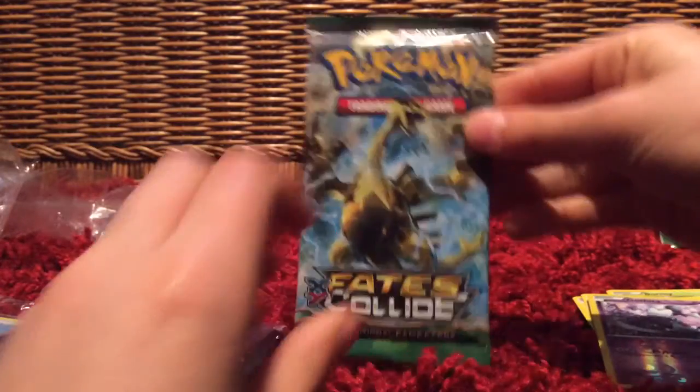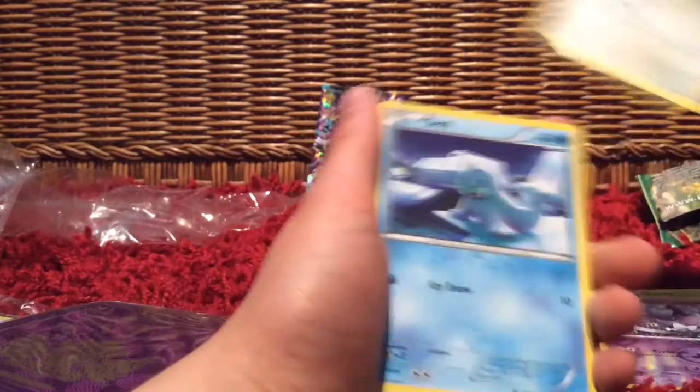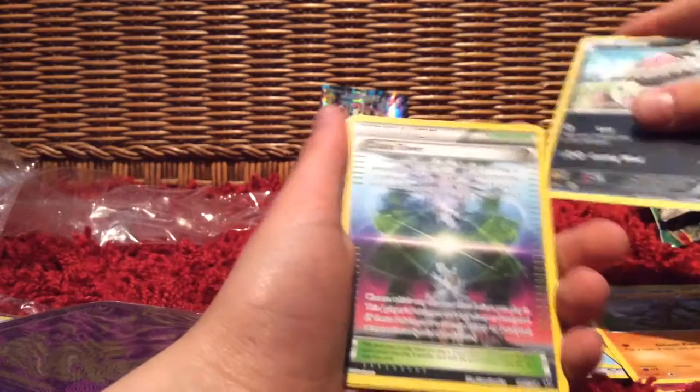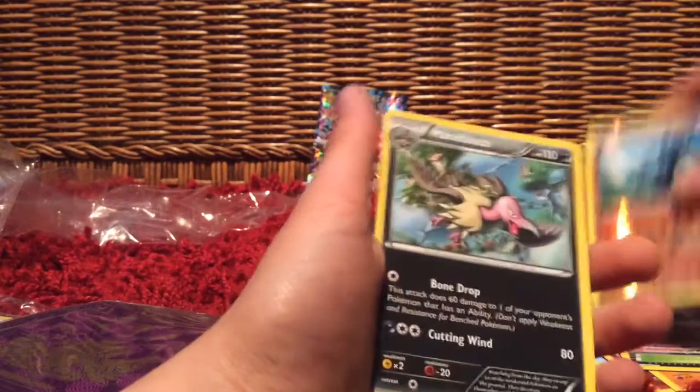Okay, so we have the Lugia Break pack. I'm just looking at that Mega Alakazam like — oh my god. We have Whismur, Seel, Cottonee, Riolu, Volbeat, another Chaos Tower, Altaria Spirit Link, Team Rocket's Handiwork. Our holo is Riolu. And our rare is Mandibuzz.